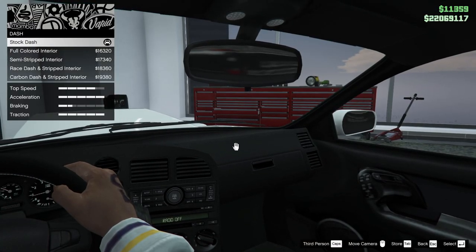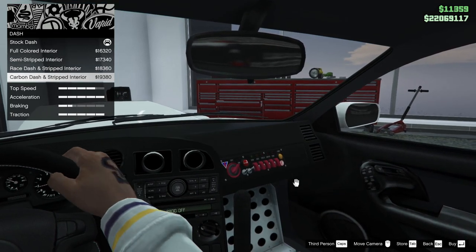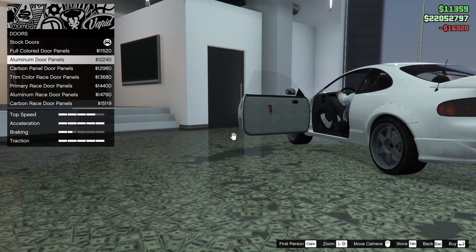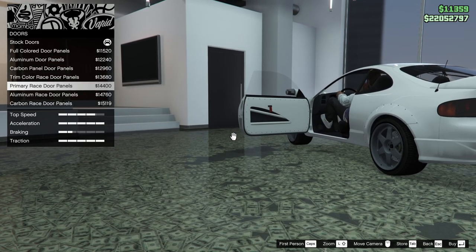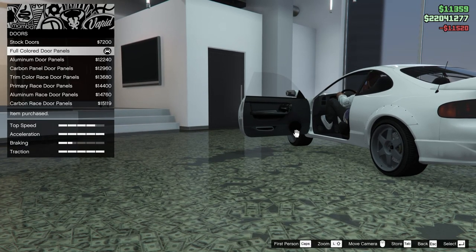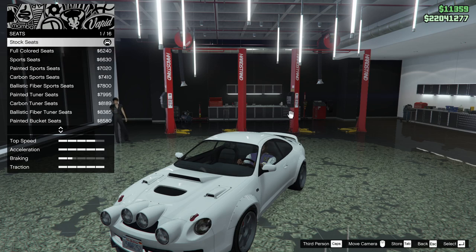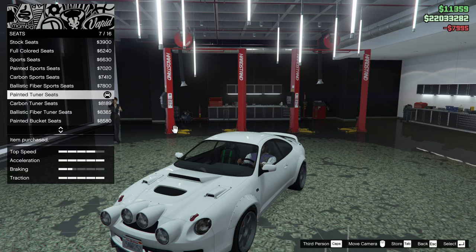For the interior, the dash — we can do a full colored interior, semi-stripped race dash, stripped and carbon dash and stripped. Let's go for the fully colored one. For the doors we can do full colored door panels, aluminum door panels, carbon trim, color primary race door panels, aluminum race, carbon race. Let's go for the full colored door panels as well. For seats, they're all the same on all the new cars, so I'm going to go for the painted two-tone seats.